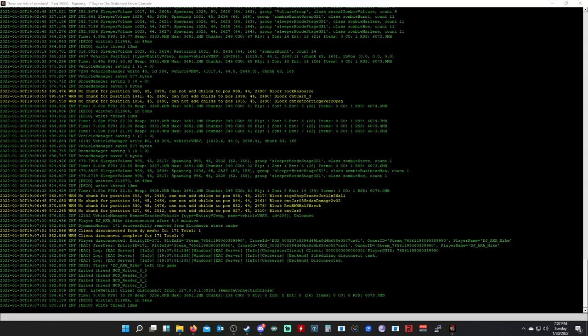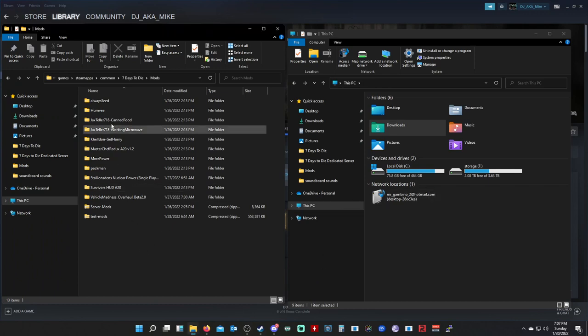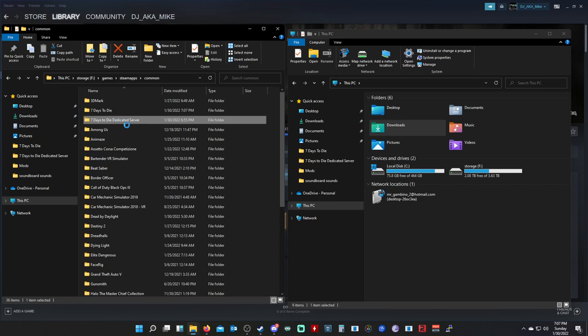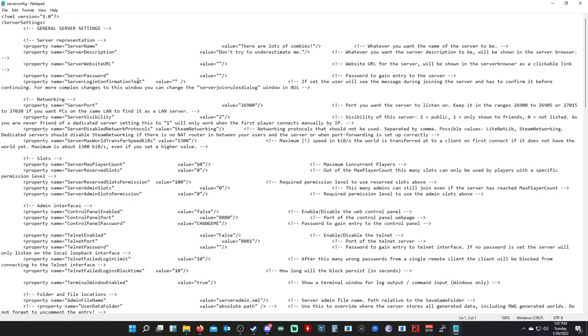Another thing I like to set up is a login confirmation message. Shut down the server, open your server config file, and you can set the server login confirmation text to anything — like 'Welcome to this server'. When someone connects they'll see that message and confirm before joining. You can also use color codes, for example 'fc600' for a different color, then save and relaunch.